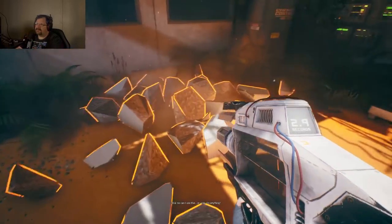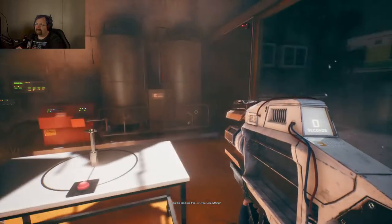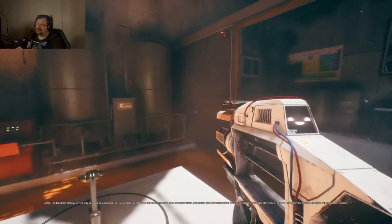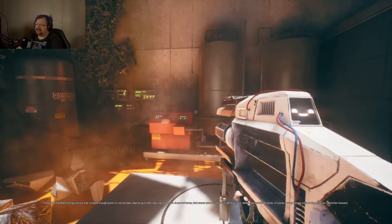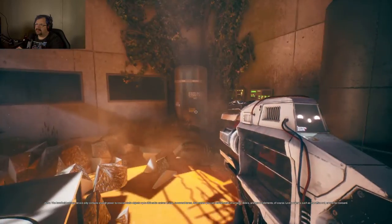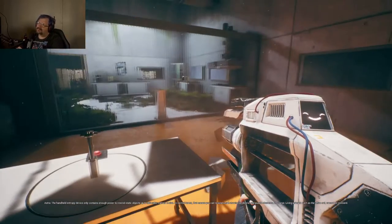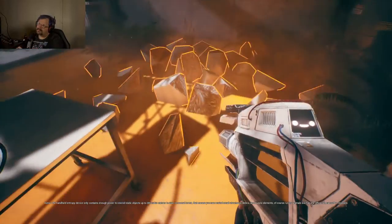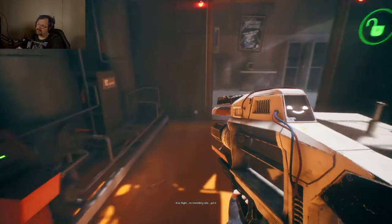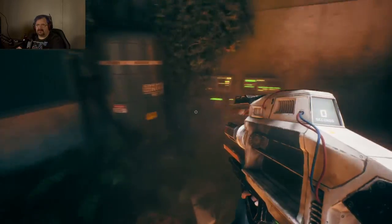Well done, you did great! So can I use this on anything? The handheld entropy device only contains enough power to rewind static objects up to 300 cubic meters in size. In normal terms, that means you can rewind small structures, debris, and puzzle elements. Of course, living animals such as the office cat cannot be rewound. Right — no rewinding cats, got it. Wait, what office cat?